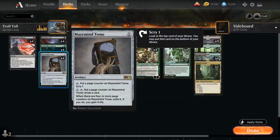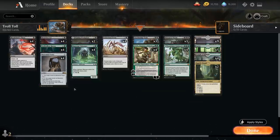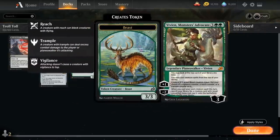We have four copies of Maze Mine Tome as a card draw engine to help assemble our various combos. It also works nicely alongside Wolfwillow Haven — we can play Tome on turn two, then on turn three play Haven enchanting a land, and still tap it for two mana to activate Maze Mine Tome to draw a card. At three mana we've got more ramp with Linvala Visionary, which also draws a card when it enters the battlefield. With Visionary and Haven we've got eight ways to potentially ramp into a turn four Vivian.